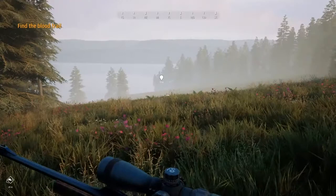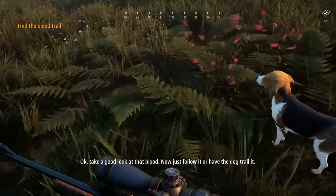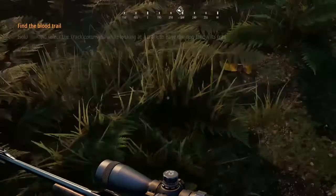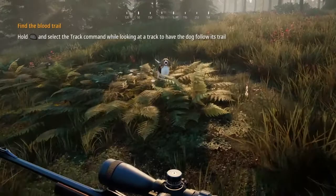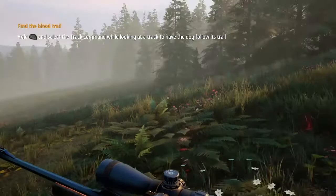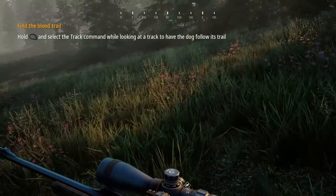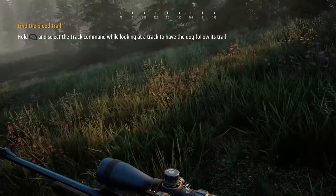You can see the dog is still up there, so hold L1 and tell him to come because you're going to have him track it. The dog finds the blood — you can analyze it by hitting X. It confirms whitetail deer blood. Now we can either follow it ourselves or hold L1 and tell him to track it. We'll fast forward through this part.